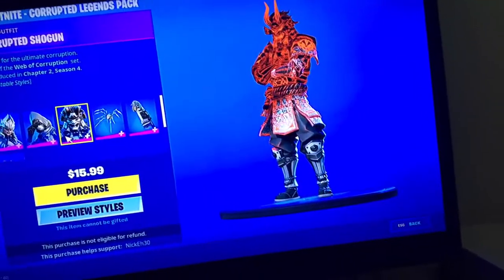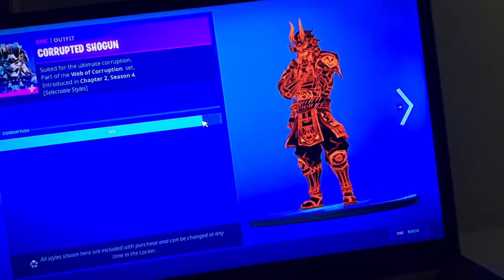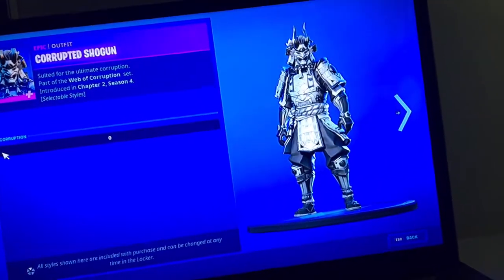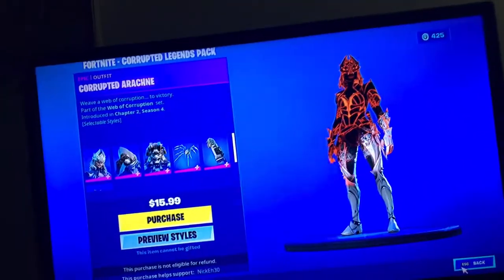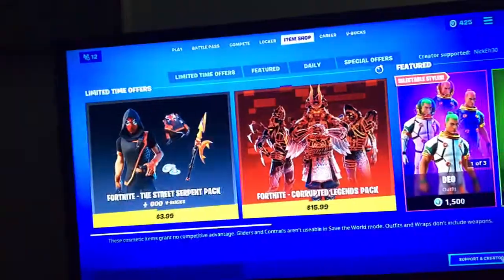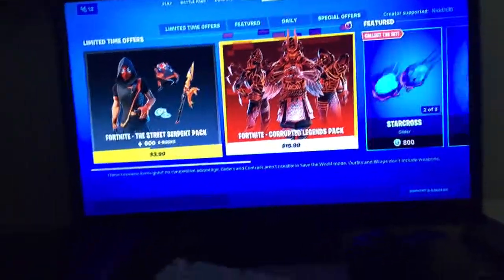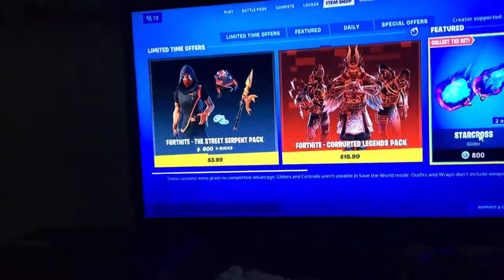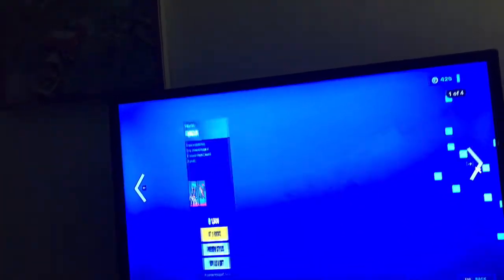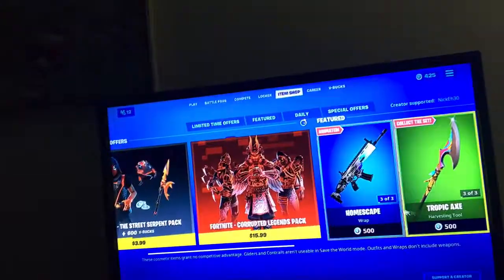This skin is okay, I guess. But look — you can now actually choose how corrupted you want these guys. That is sick. It's $15.99 and I actually really want to get this. I'm going to try my hardest to pick this up because this is fire. Then we got the Star Cross, the Homescape, and the Dio. And that's it for that section.